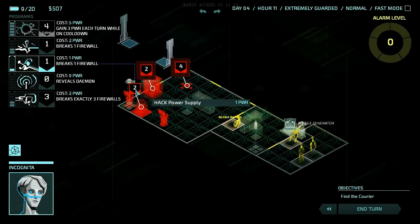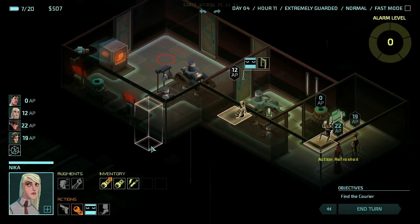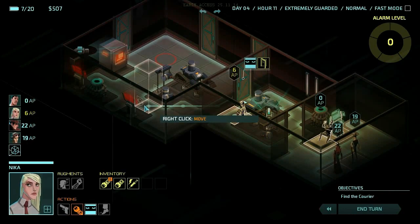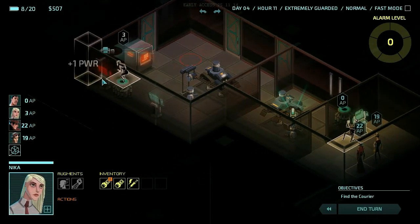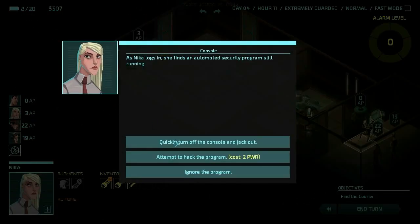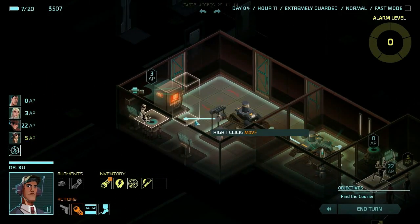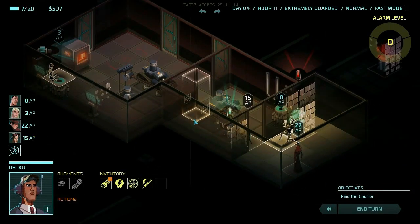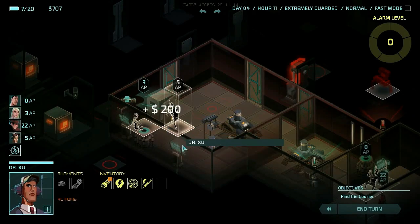That's a lot of stuff. Let's go ahead and hack this camera, and then we've got another power supply here so let's go ahead and take it down. All the laser walls — that's good though. Let's go ahead and get you in here, we're gonna take all these powers. It costs two power to hack the program, let's go ahead and do it. All security doors — well, that solves a problem we didn't even know we had.